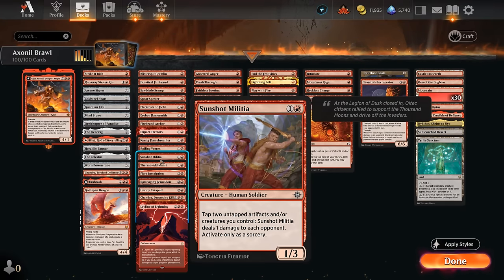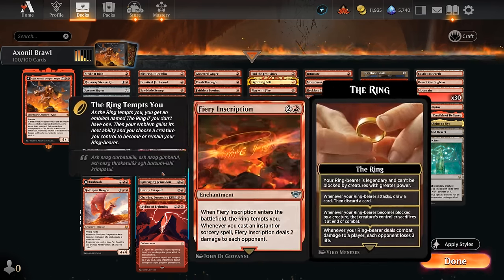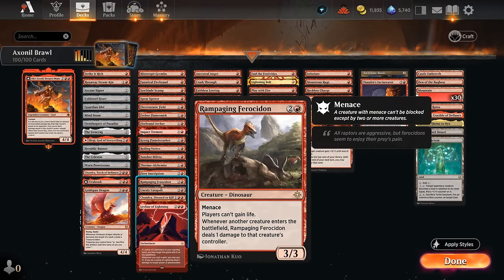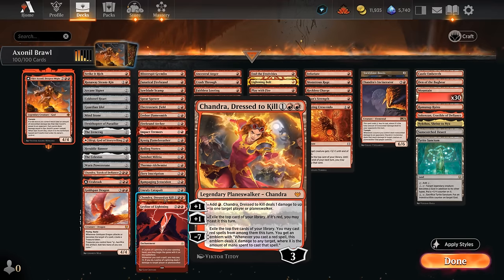Sunshot Militia can tap all their creatures and artifacts to deal one damage to each opponent, so it can activate several times in one turn. Thermal Alchemist can be quite nice with instants and sorceries — we untap it each time and it deals one damage turn after turn. Fiery Inscription turns a creature into a ringbearer, and whenever we cast an instant or sorcery it deals two damage to each opponent. Rampaging Ferocidon prevents life gain, and whenever a creature enters it deals one damage to that creature's controller — upgradeable to four. Unruly Catapult is similar to Thermal Alchemist on a 0/4 defender.